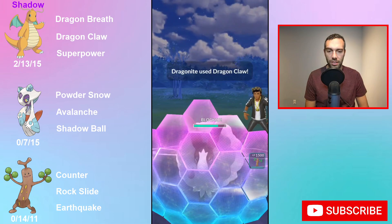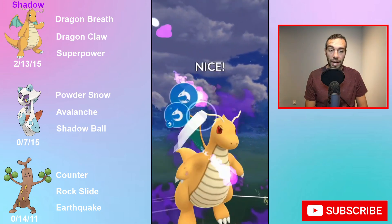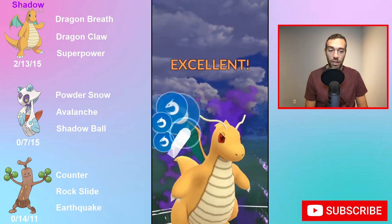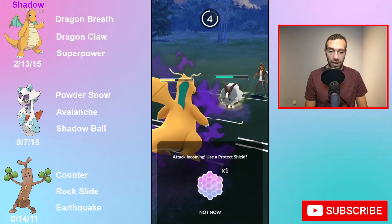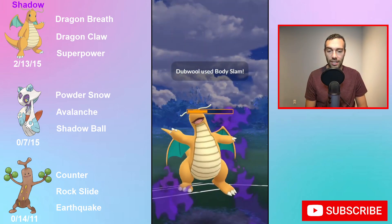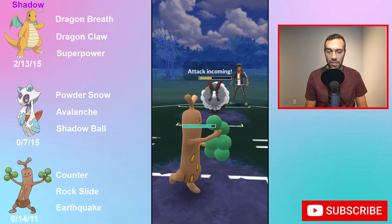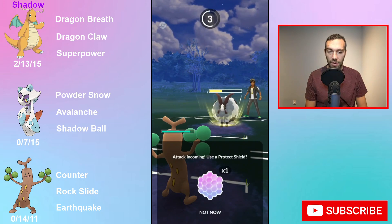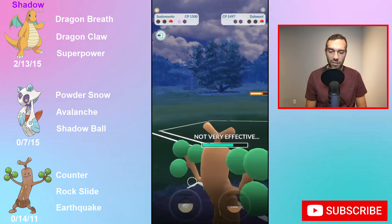Fighting Cup Remix — Toxicroak is probably going to be number 1, and it's number 1 by a mile on PvPoke: 97 rating compared to the next, which is Farfetch'd at 90. It makes sense — you're a counter user that resists counter, which is what most of these are, plus you have Poison typing. And then you've got your Machamps, Sirfetch'd, Primeape, Blaziken.